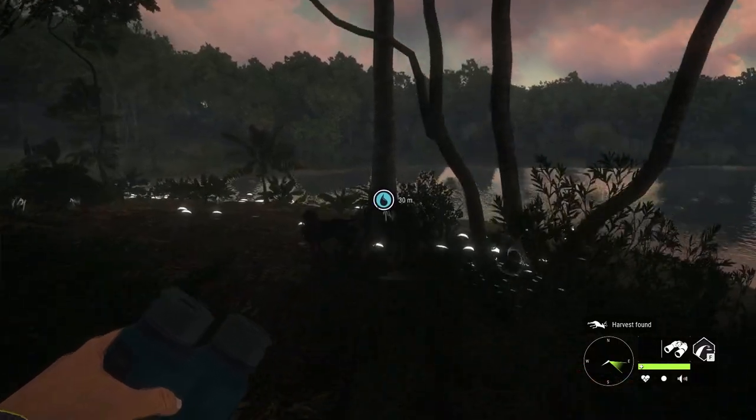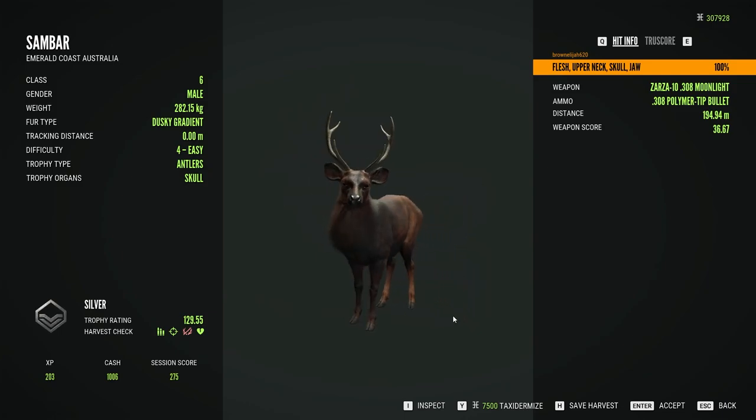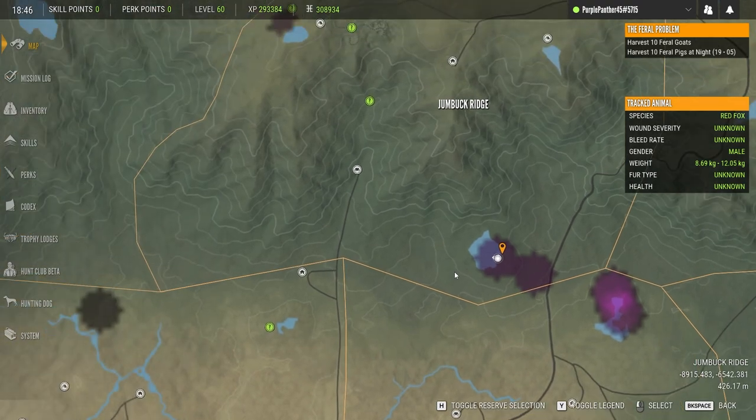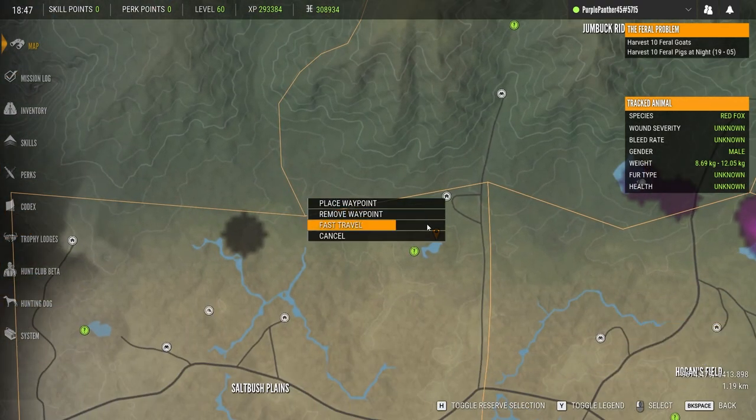At least we get him in the lodge, but I messed that up so badly. I just need to learn to take my time and not panic. I can't believe I've just done that - that thing looks incredible, so much better than my other diamond axis. It is absolutely giant, the antlers are like half the size of its body. I really messed him up, I can't believe it. But anyway, here's our sandbar from before. Did get a nice neck and skull shot. I'm just so devastated that I messed that guy up.